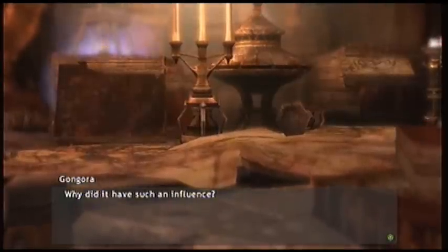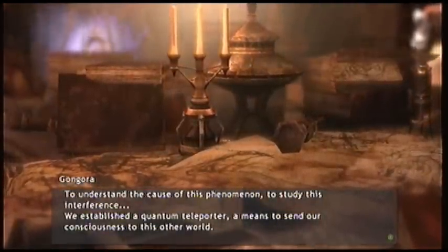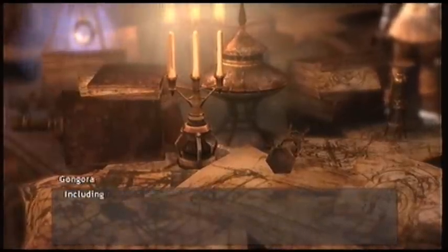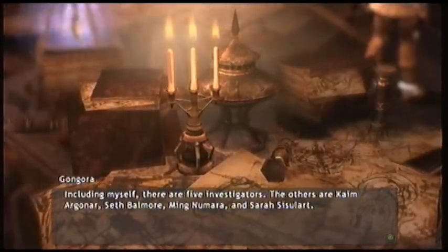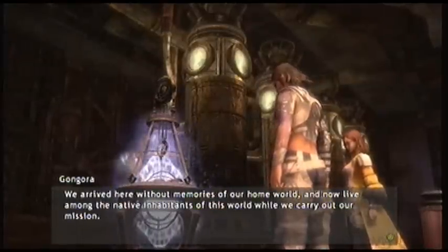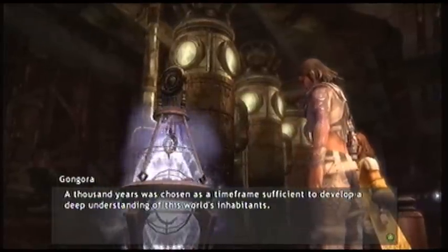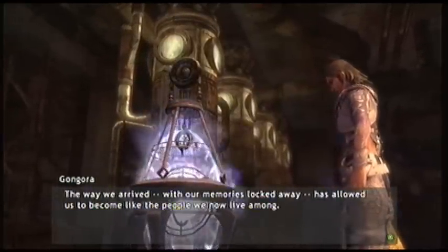Why did it have such an influence? To understand the cause of this phenomenon, to study this interference, we established a quantum teleporter — a means to send our consciousness to this other world. And so we came to investigate. Including myself, there are five investigators. The others are Arganar, Sarah Balmar, Maynumara, and Sarah Siswart. We arrived here without memories of our home world, and now live among the native inhabitants of this world while we carry out our mission. A thousand years was chosen as a time frame sufficient to develop a deep understanding of this world's inhabitants. The way we arrived, with our memories locked away, has allowed us to become like the people we now live among.